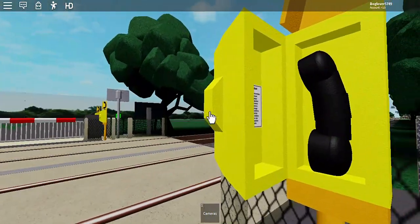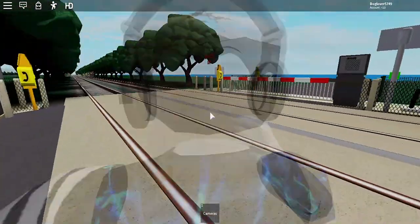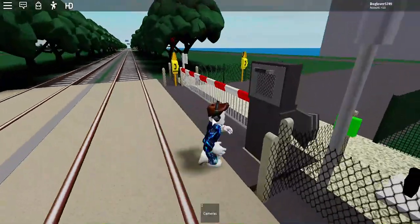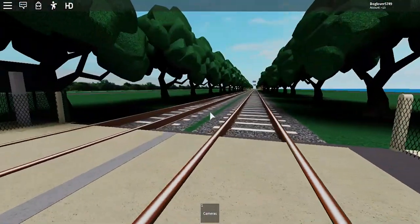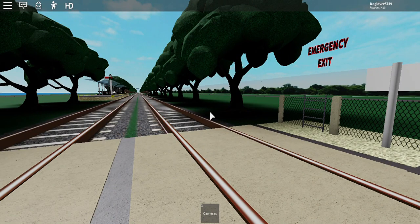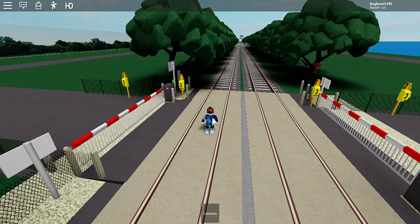You use the emergency exit if there's no signal — like if they don't want to open the gate — you would use the emergency exit and get out before the train comes and kills you. In the game, trains will now kill you, so if the train's coming down the track and you're standing there, you're going to die. Too bad, so sad — you die.